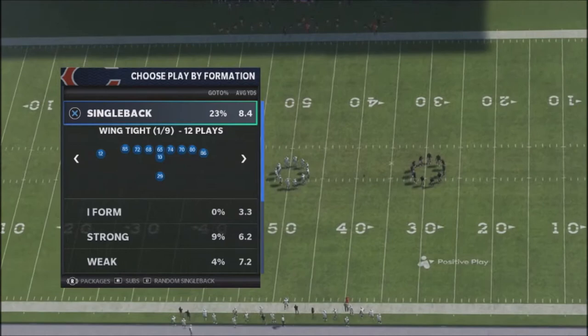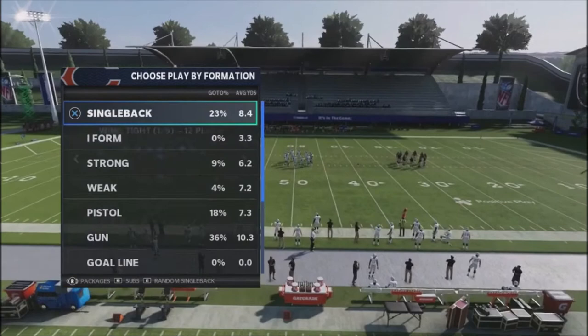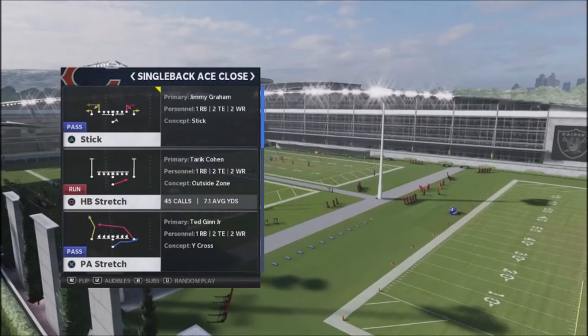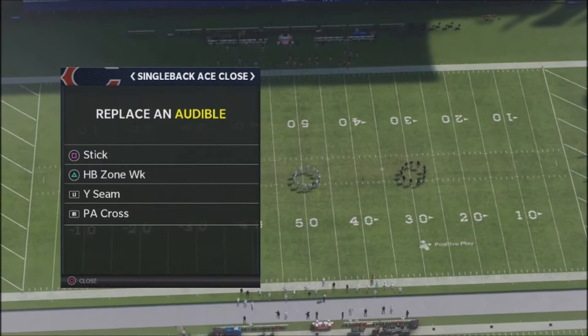Usually when you're playing online, you're going to get maybe about 20 seconds to set your audibles. So say for instance, I want to go ahead and set my audibles. I have a formation I like to break down, which is going to be the single back close ace. When you go into it, you're going to have on the very bottom a little trigger where it says audibles. Hit the left button and this is going to allow you to change your audibles out — I've got stick, halfback zone, Y seam, basically the play action cross. What I want to do is try to eliminate some of the plays that I want to have in my scheme.